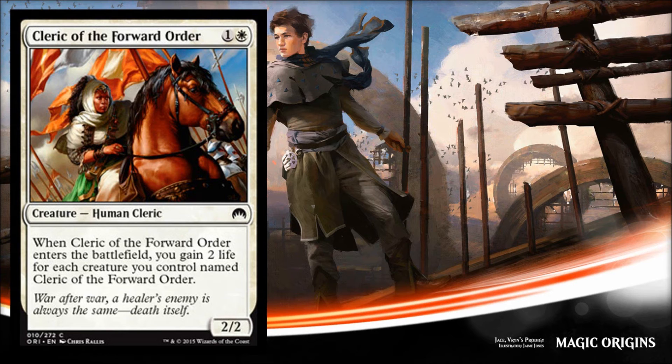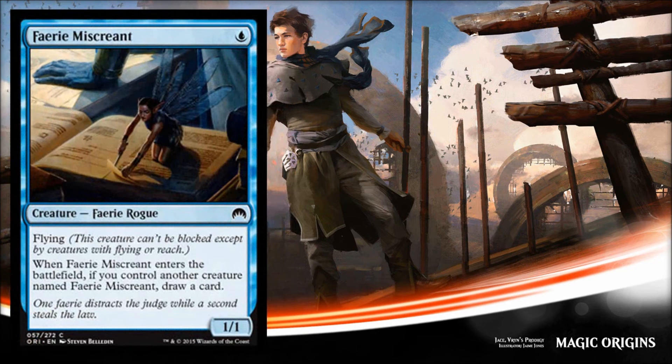The next card in the cycle I like even better: Faerie Miscreant. It's a flying man, but for every additional copy that comes into play you get to draw a card. A flying man isn't horrible in limited, and drawing cards attached to it makes it even better. With two copies in your deck it's not great, but four or five copies could give you solid card draw and some evasion or even a chump blocker if you need it.